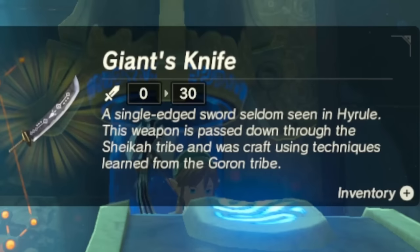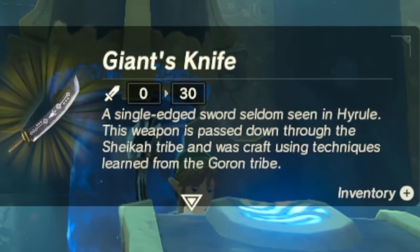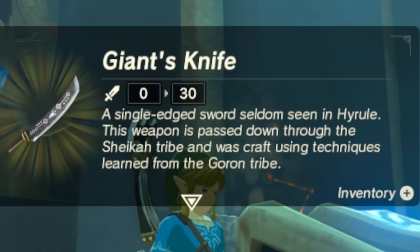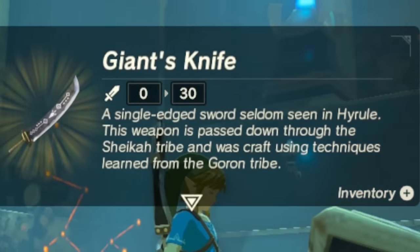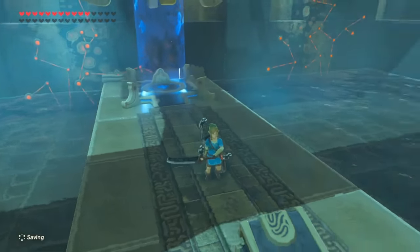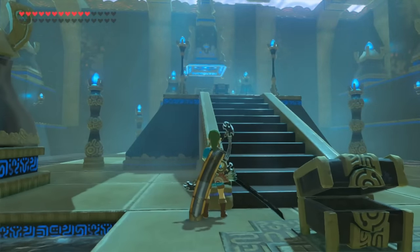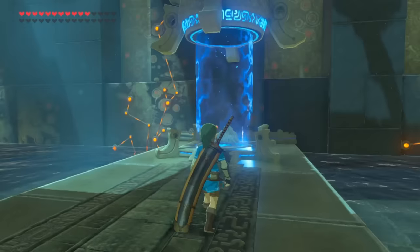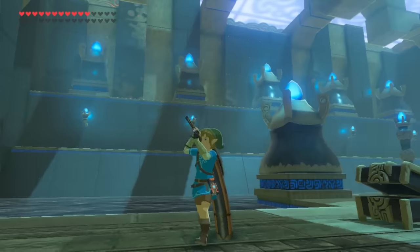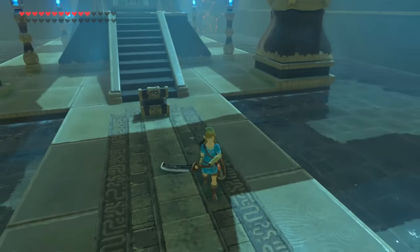First level of the sword is called the Giant's Knife. A single-edged sword seldom seen in Hyrule. This weapon is passed down through the Sheikah tribe, and was crafted using techniques learned from the Goron tribe. Whoa! That's the giant knife — look at the sheath, it just drags on the ground. So we gotta upgrade this thing to its full power. It's not even a sword, it's a knife. It's a knife that a giant uses to butter his cat.